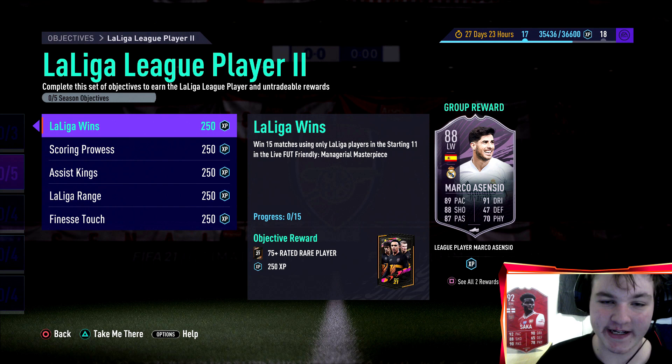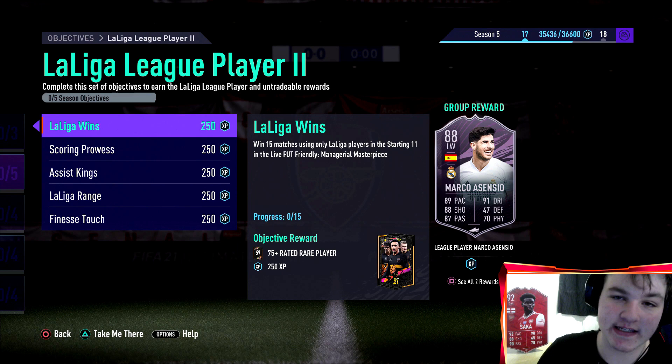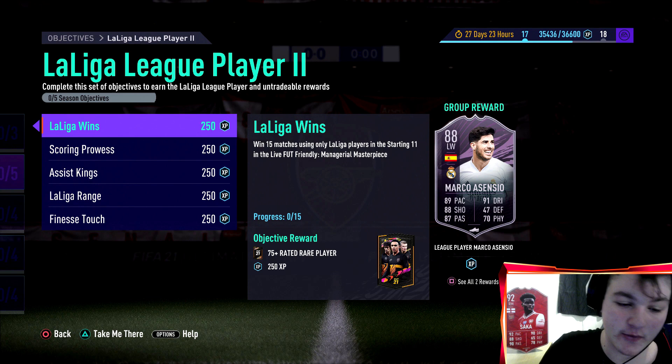What is going on, and welcome everybody back to another player objectives guide. Today we've got Marco Asensio — I believe that's how it's pronounced — and he is another La Liga player, so thank you EA for releasing this.